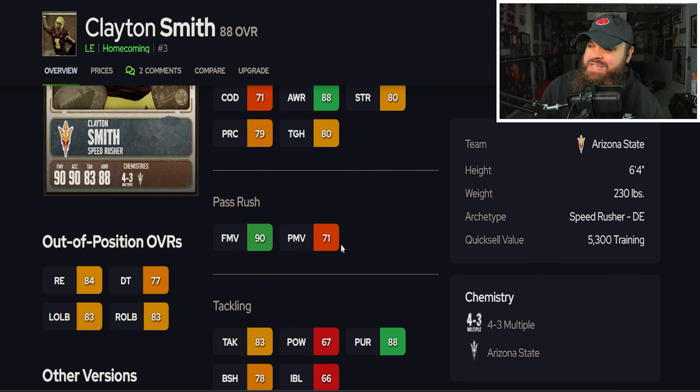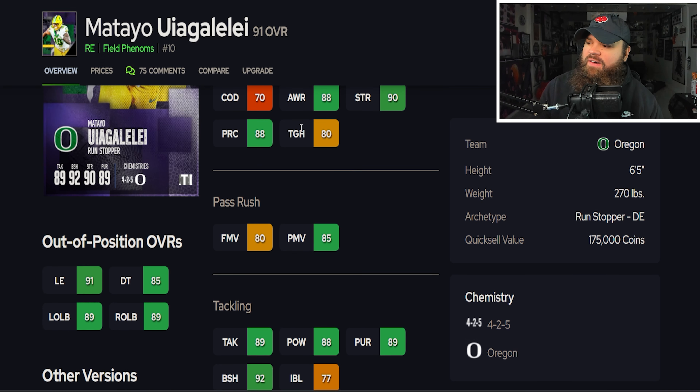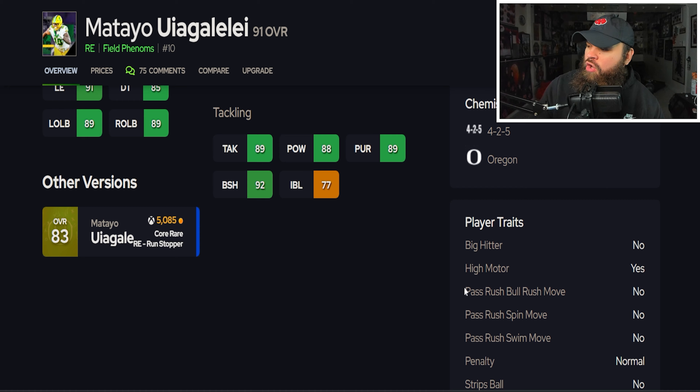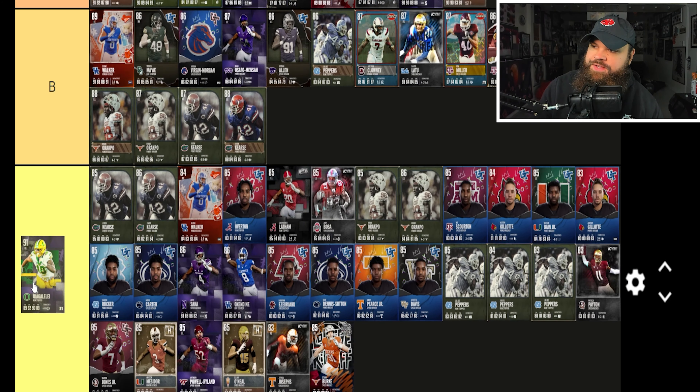After that we get Jevon Kearse, who like Arakpo starts at 85 overall and goes up to 90. His 85 has 82 speed, 82 acceleration, 80 finesse moves, 85 power moves, 82 block shed — all solid. No pass rush traits on 'yes,' same traits as Arakpo. The 85 and 86 are very similar — just plus-ones — so both go in C tier.